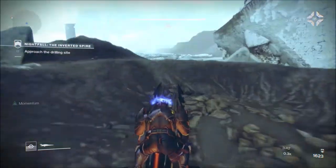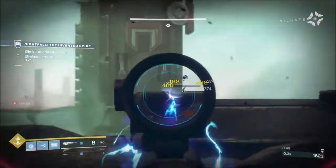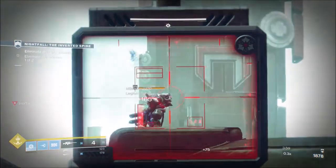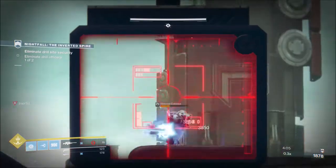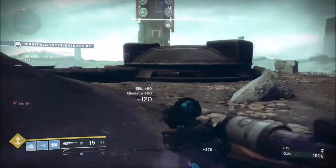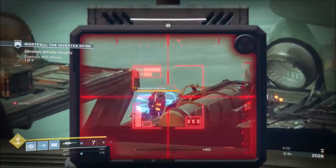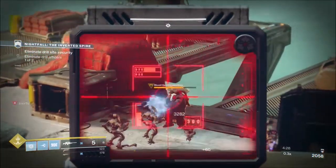We're going to take the sniper on top of the building and get this ultra taken down in here. The Darcy makes very light work of him — three shots: one for the shield, one crit, and then the last one will kill him. This guy took a bit longer because I was struggling to hit crit because he was side on, so I just took a little bit more time, popped his head, and he's gone. I'm going to get up on top of the building, take the other ultra, and then make it across.